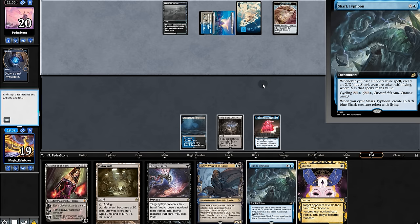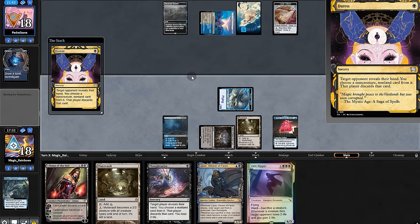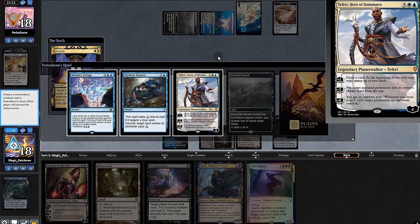One draws and investigate. The opponent passes. But with the power of Anim, we'll make a shark. We'll swing and then duress — oh, removal. And it's a little tricky.